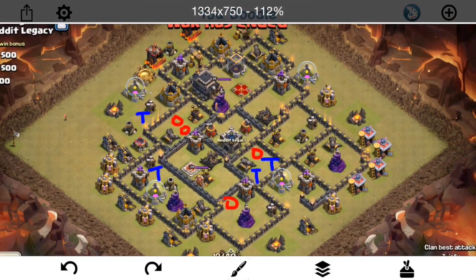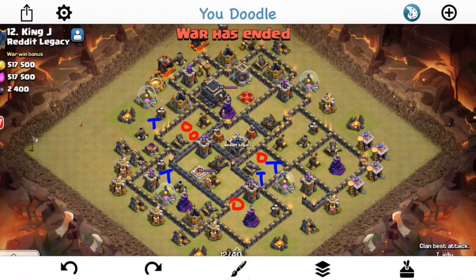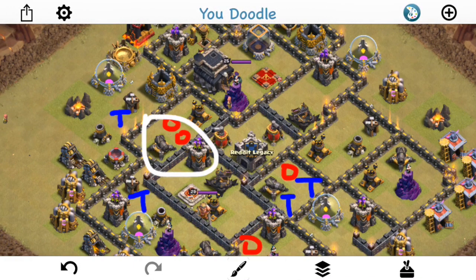Okay, so the next attacker is Rigo, and he comes at this base a little bit differently — he uses some ground troops. Taking a look at this base, the double giant bomb spot is kind of in a weird place — right here, which is just one compartment away from the queen. It's also not the best pathing because you can come in here, take out these two, go there, and trigger it. So maybe a pack of like six hogs could probably trigger the double set of giant bombs. Not the best layout, but it can surprise attackers, especially since the air attack didn't reveal a whole lot — Rigo doesn't know where the rest of the giant bombs are.